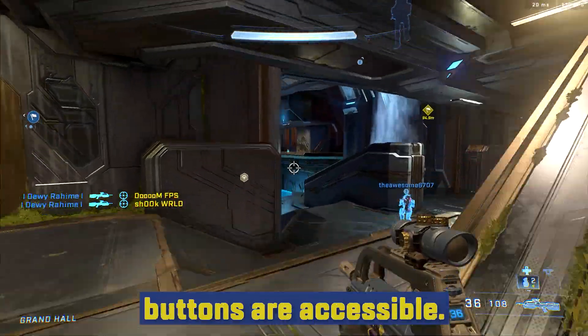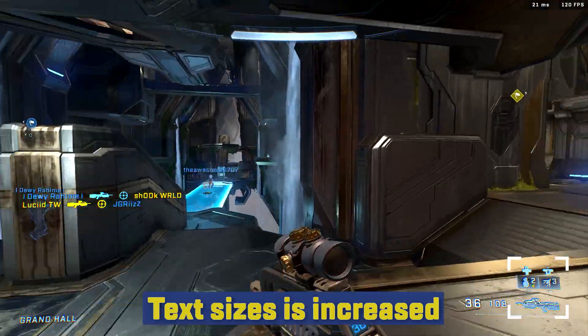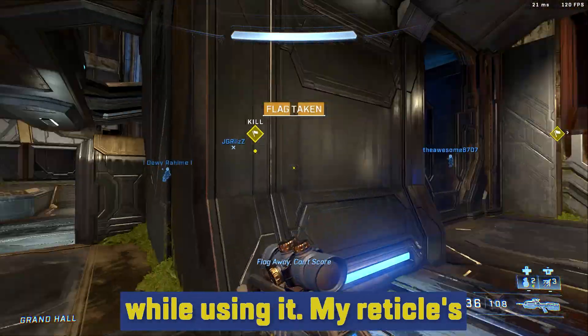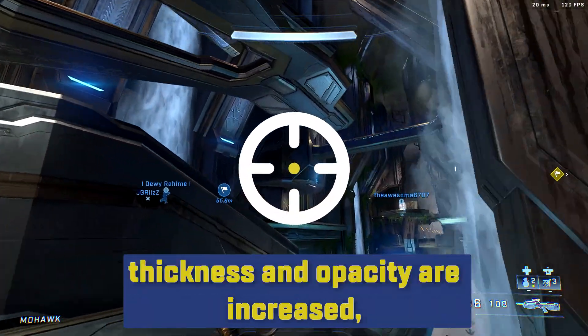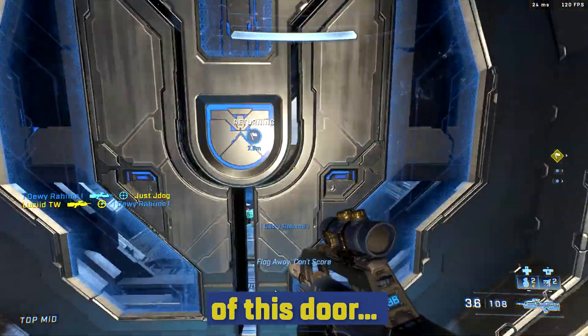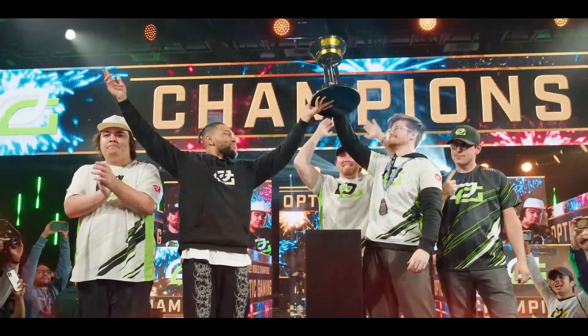Settings are important. My sprint and slide buttons are accessible. I can't let them jeopardize my thumbsticks. Now I have the equipment. Text size is increased to increase awareness. My grapple button allows me to look and aim while using it. My reticles' thickness and opacity are increased, giving me a sharp target. My audio is set to dynamic so I can hear what's on the other side of this door. And my crouch button — this is Lucid, Halo Pro, Halo World Champion, and MVP.